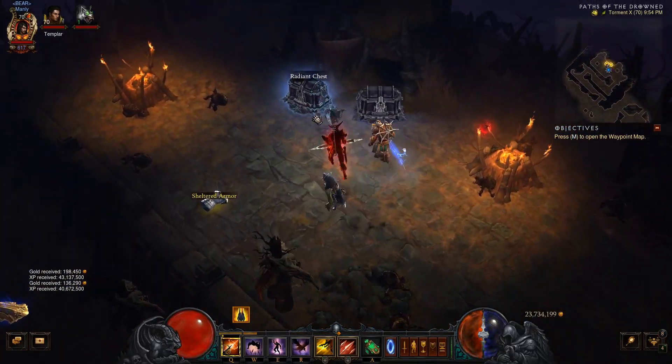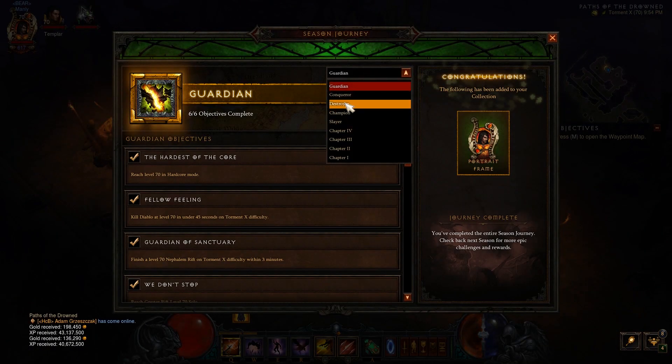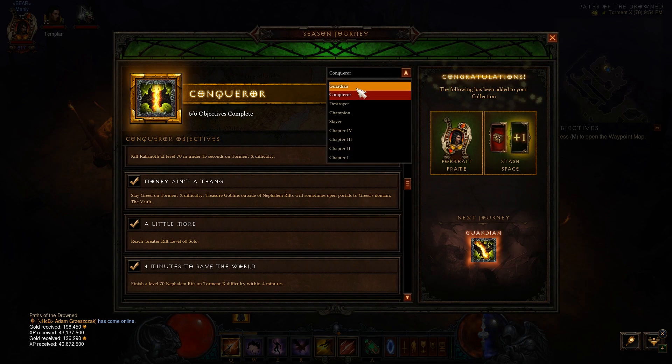And so there, that will be one conquest, and it will help you complete the Destroyer part. Easy — one conquest, boom. You can check out the next video for beating a Rift in two minutes as a Demon Hunter as well.